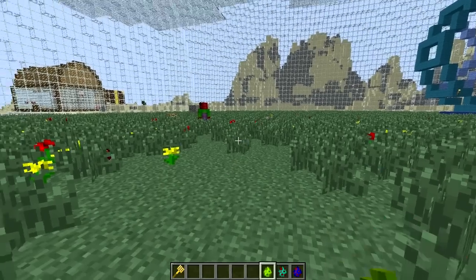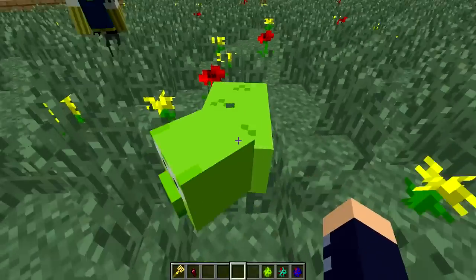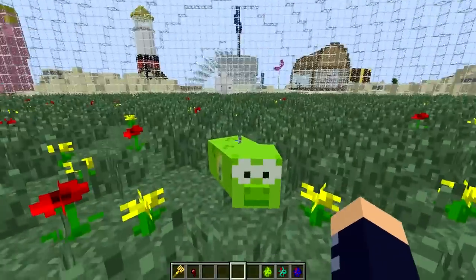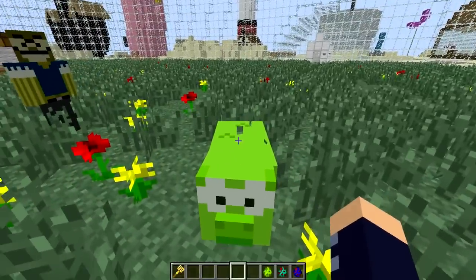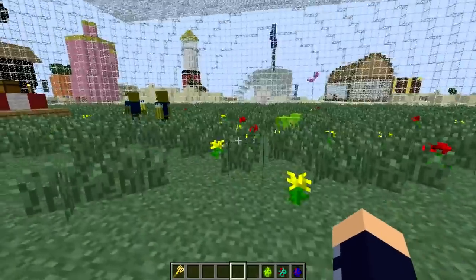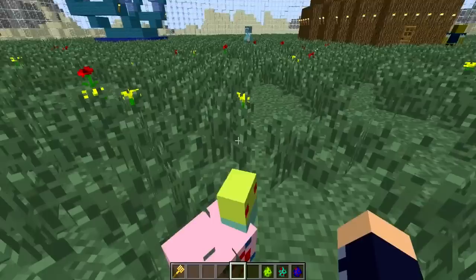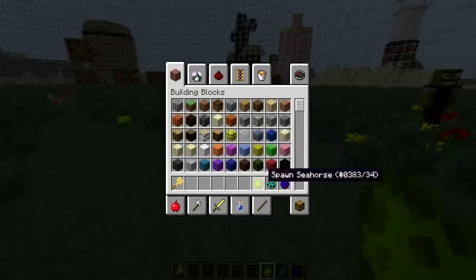Next up is the seahorse that we all know and love — even though he doesn't really look like one. Can we ride him? We can't ride him. It's a shame. We should be able to ride him. Mod people, if you can make it so we can ride the seahorse, do that! And make it so we can ride Gary too. Okay, we can't ride Gary unfortunately.